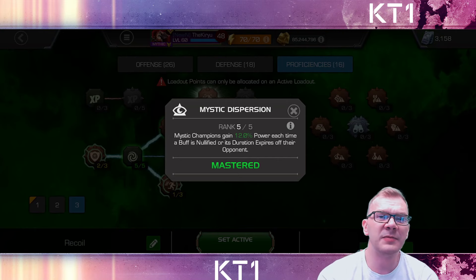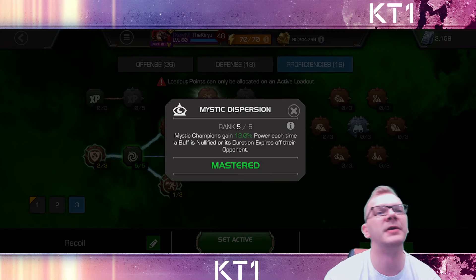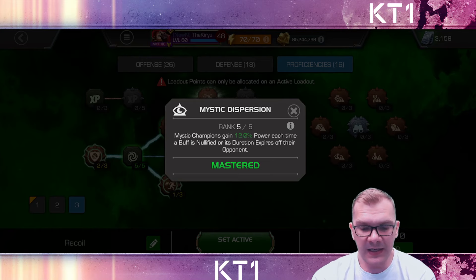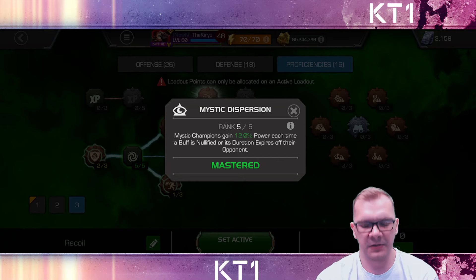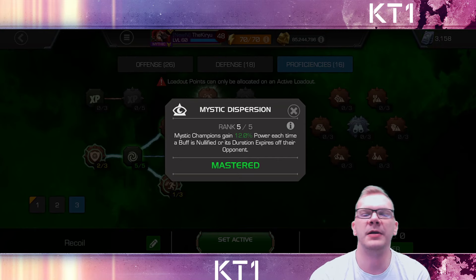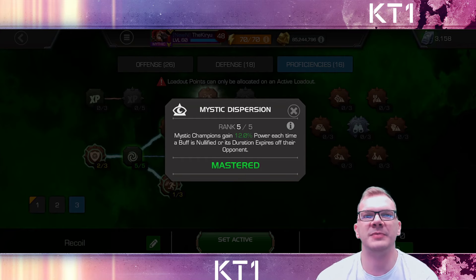Typically that's not where MD5 shines. MD5 shines when your opponent has one or two or three buffs, and that happens a lot more often. In more recent content, when opponents cross a bar of power they gain a Fury buff that you can nullify, and MD5 gives you a chunk of power. Or when going up against tech champions who typically have one Armor Up that goes on cooldown and comes back once nullified — that extra chunk of power from MD5 makes a big difference. The biggest impact Mystic Dispersion has for your Mystic attackers is in matchups where opponents have few buffs, and those are the ones where you want the most help.